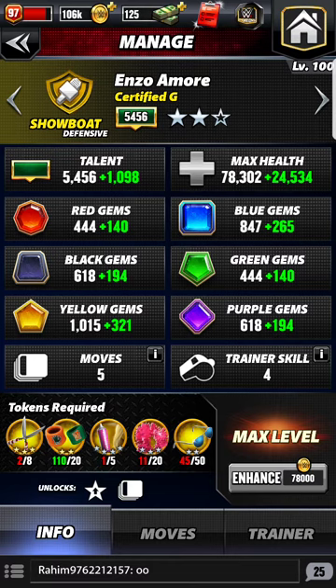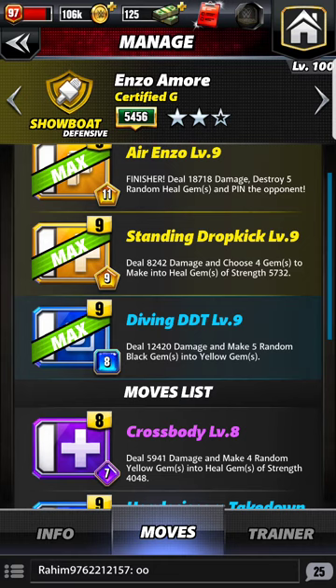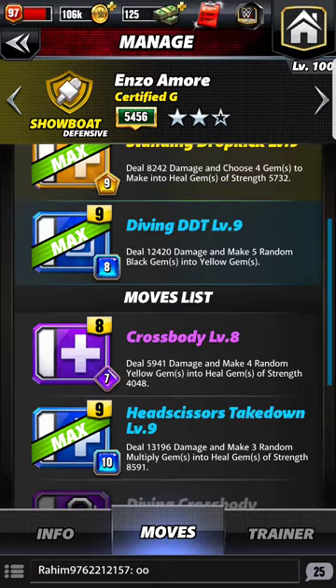His health as a Showboat is gonna be one of the highest — all Showboat class characters have the highest health. His moves are pretty explainable: he does almost 19,000 with his finisher, he destroys five random heal gems, his standing dropkick produces four heal gems on the board, and his diving DDT turns black gems into yellow.